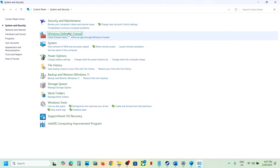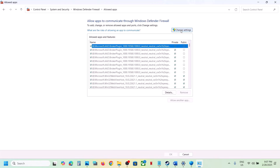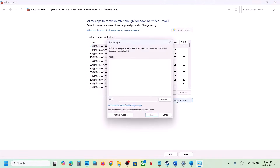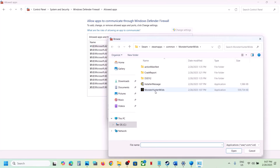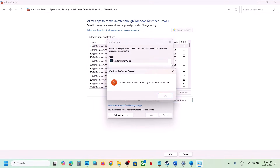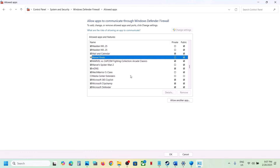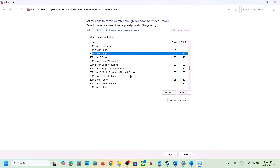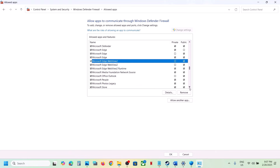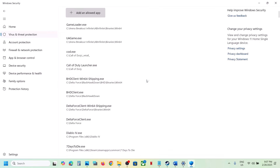Now type Control Panel in the Windows search box, go to Control Panel, click System and Security, then Windows Defender Firewall. Click Allow an App or Feature Through Windows Defender Firewall, click Change Settings, then Allow Another App, click Browse, select the same exe file, click Open, then Add. Once the game is added, launch the game and check.